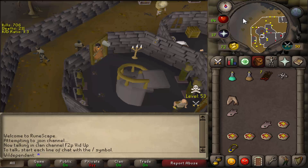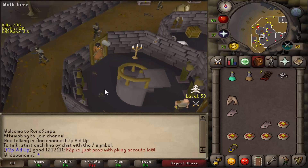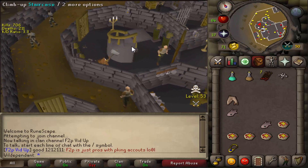This basically means that if there's someone to PK you can rush out straight away without having to open the door, and vice versa — if there's a clan on the outside you can quickly run back inside, get up the stairs, and log out in time.